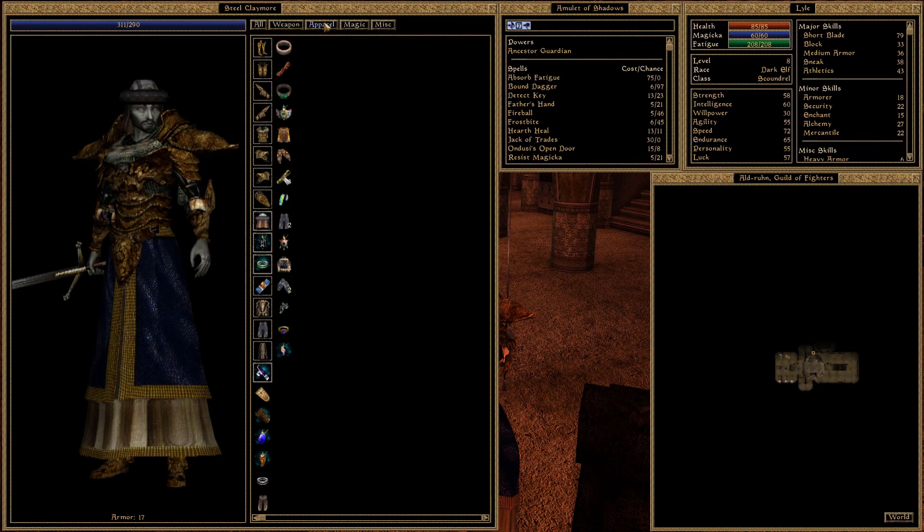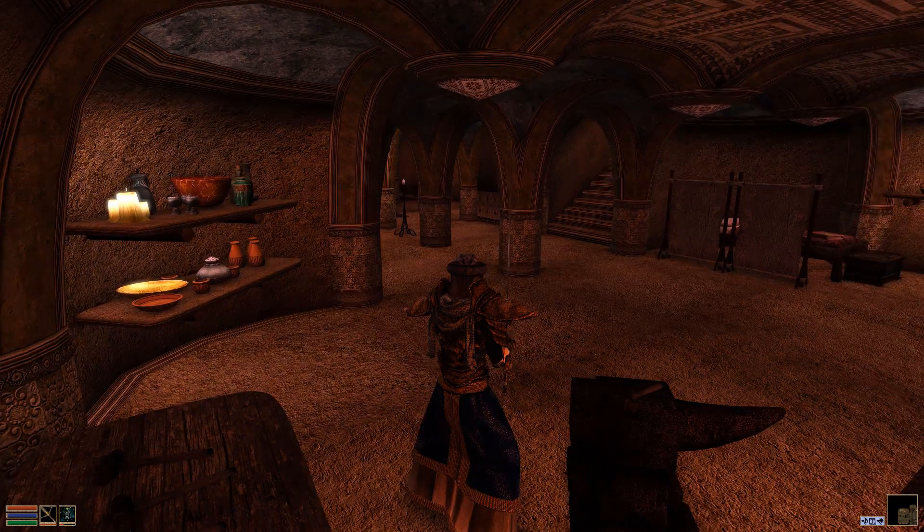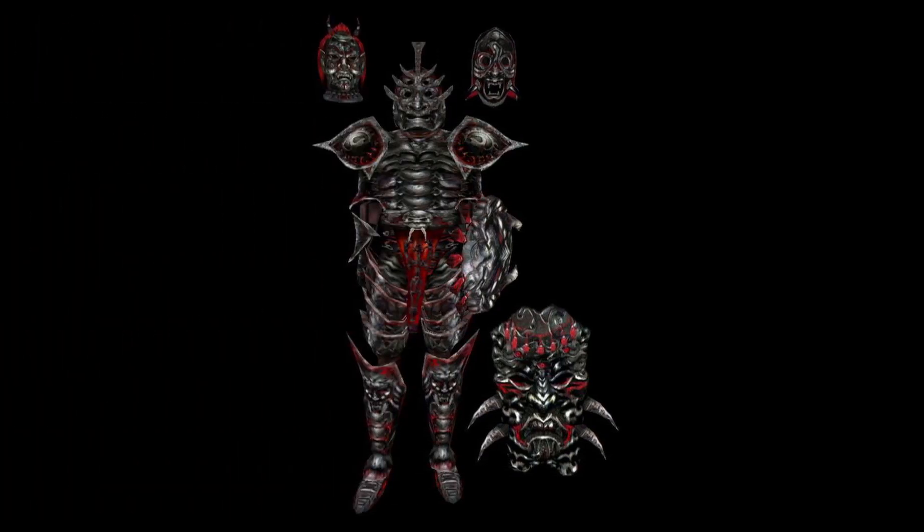This is extremely important to keep in mind as you begin enchanting your equipment, because shields have the highest potential for enchanting out of any items in the whole game. The Daedric Tower Shield specifically has by leaps and bounds the greatest enchantment capacity out of any item in the game.